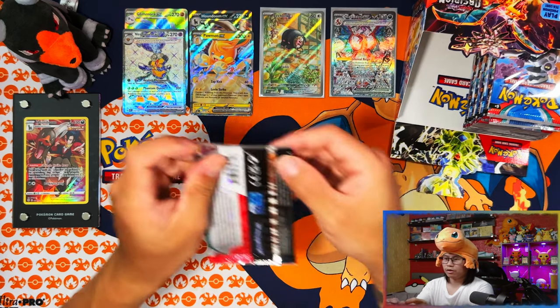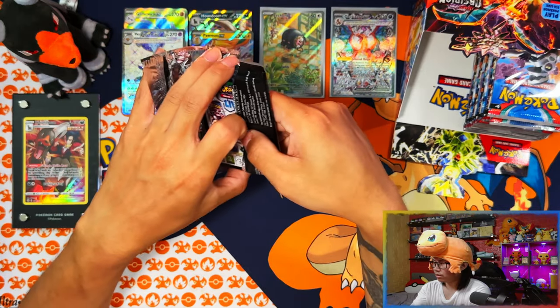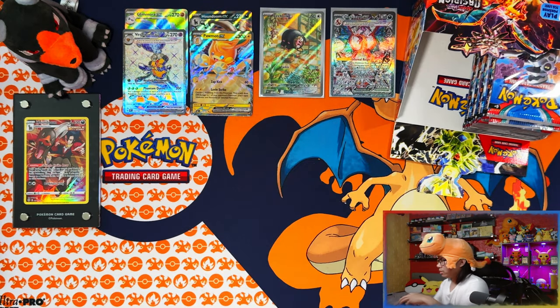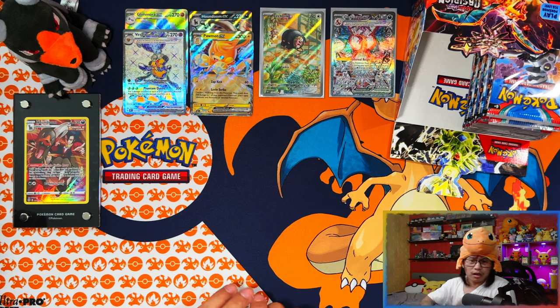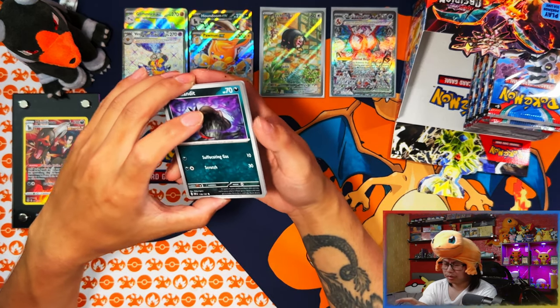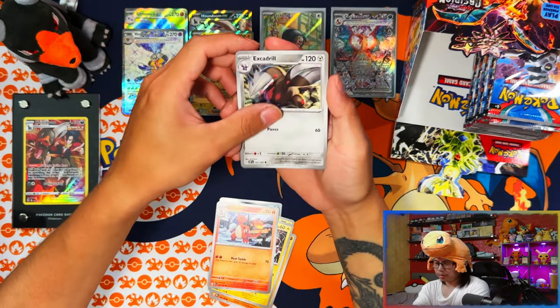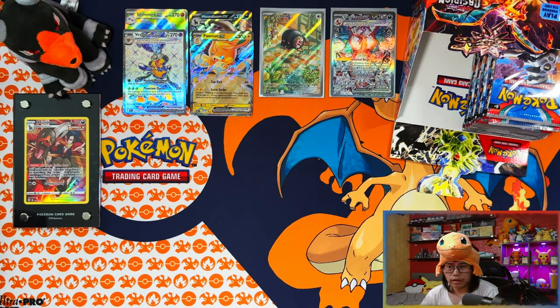I've got the whole Charizard/Charmander setup — the t-shirt, Charizard in the back, and I'll spin around so you might be able to see it. There's also this beanie — it looked alright on the phone but in person it's really not doing it for me. Still, since this is the Charmander Elite Trainer Box I'll go with the theme. Six hits from the left side of the booster box as we move to the right side.